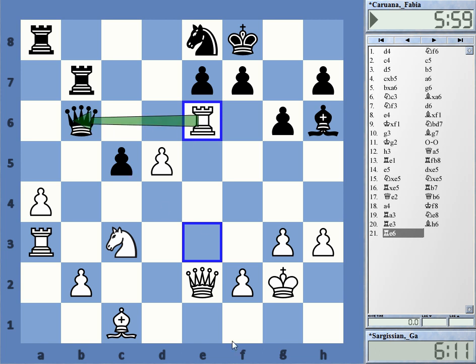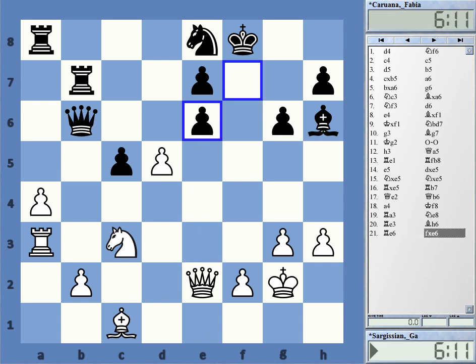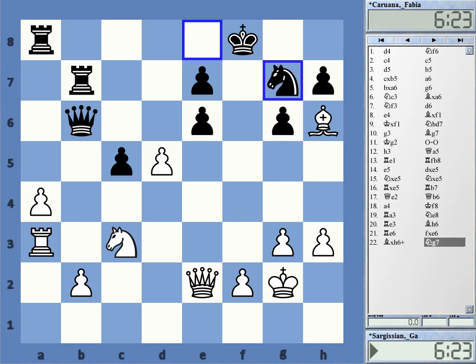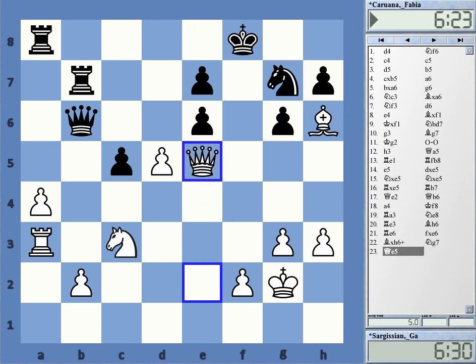The queen is attacked and the bishop is attacked with check, so the only critical reply is to take the rook. White captures on h6 with check — this was clear. After knight g7 blocking the check, white has the strong reply queen to e5, which will win the knight with a killing attack. It's not just getting material back; the attack will be overwhelming.